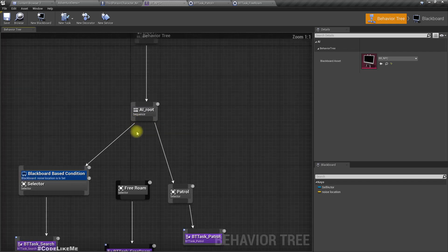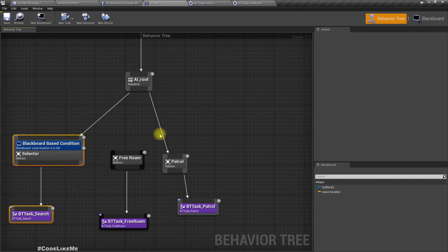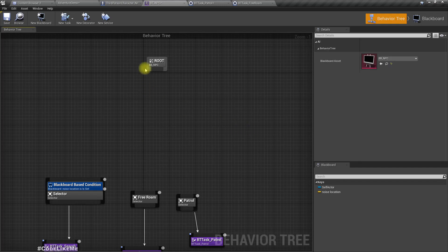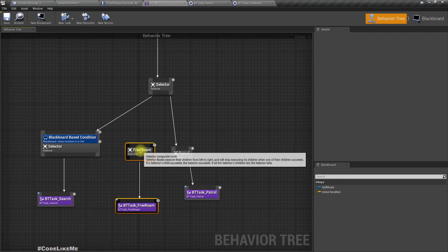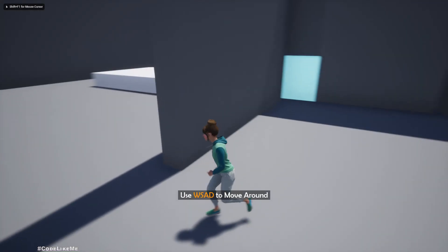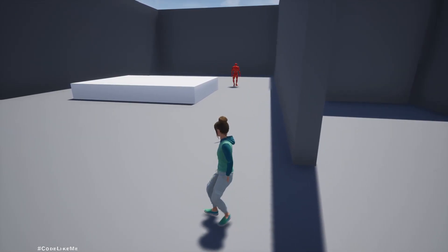All right — this is a sequence, so in a sequence this part must be completed in order to execute these parts. But what we need here is a selector, not a sequence. Let me change it to a selector. Right — now you can see the character is going in the loop.